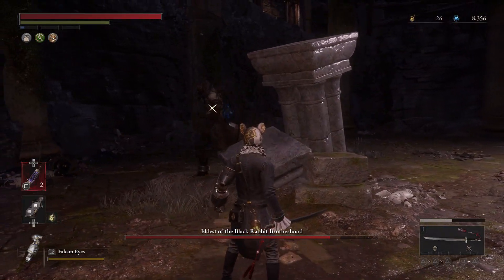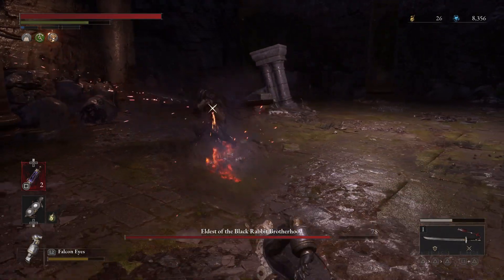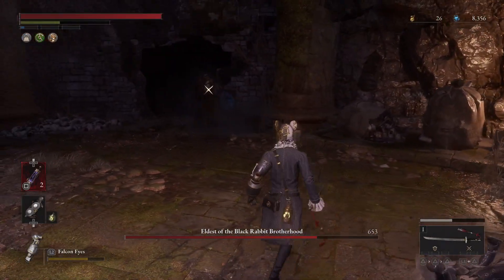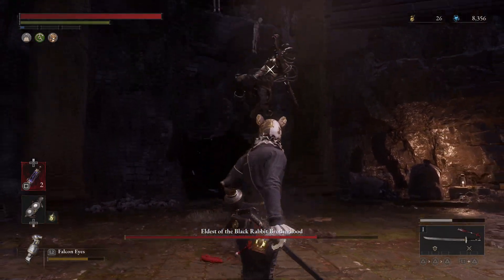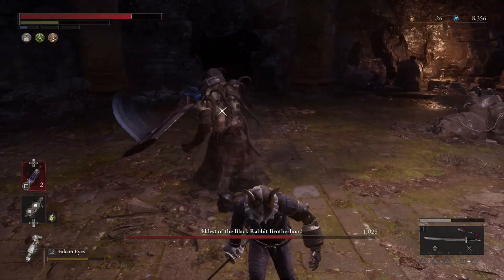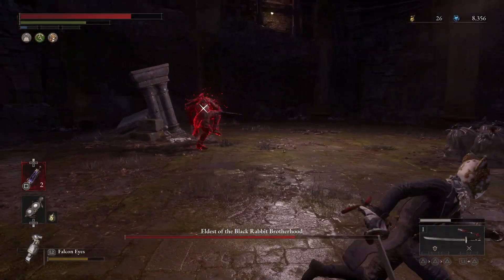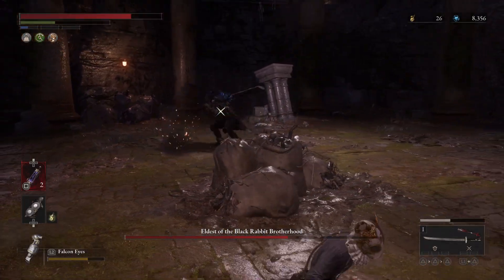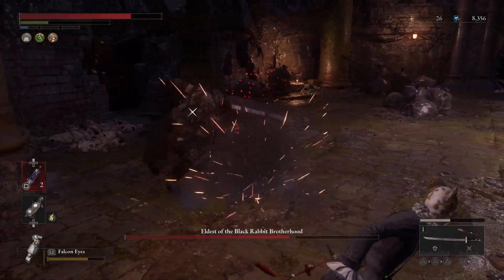Get away after the red attack. He has a regular rushing attack where he just sweeps at the end. You can dodge it by rolling diagonal left towards him, diagonal right towards him, or just straight up dodging to the right side. After his combo attack, he follows in with the red attack — going for one hit then back away.